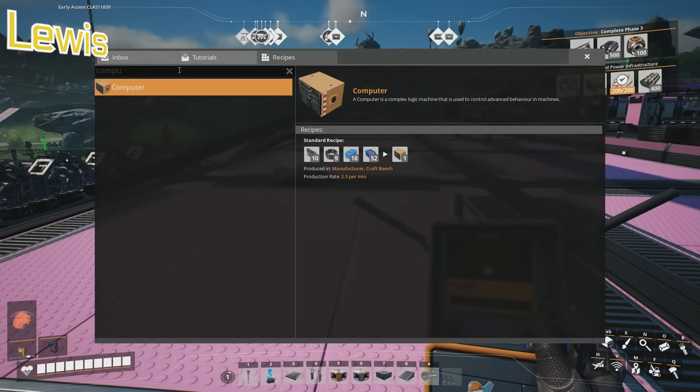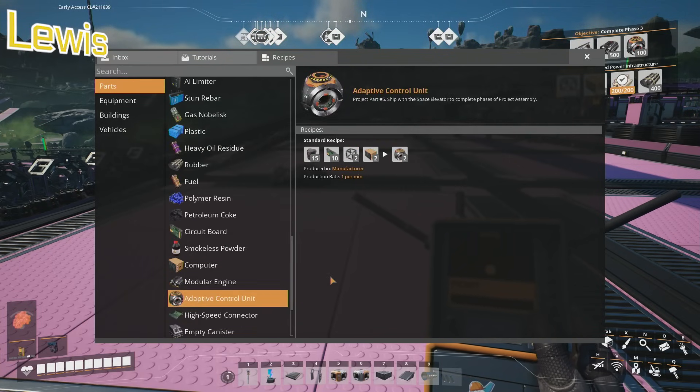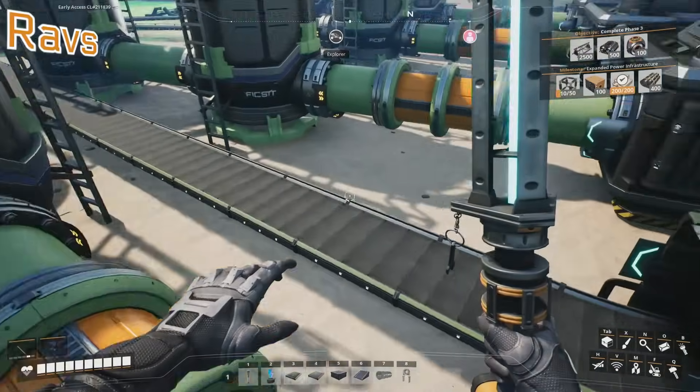And then the other thing I need is some sort of computer. I'm a computer guy. It's an adaptive control unit. That needs the things I just threw in the bin. Are these on? Why are they not? Fuel is full again. That's why.